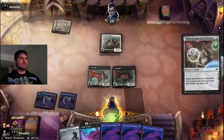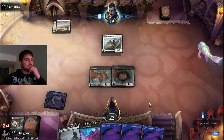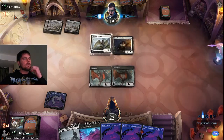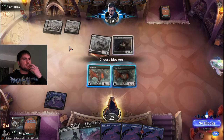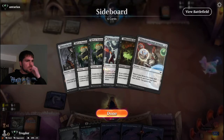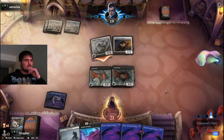We went through a solid land patch, but we drew through it fast with Village Rights and fished up another land while gaining life with Environment Sciences. We have some expensive spells so we're on our way. No attacks - we're chump blocking until we can Blood on the Snow or Invoke Despair. We're looking at a mono white Angels deck here from opponent. That would be nice to get rid of - they can play a six-mana angel next turn if we don't get rid of it, and we don't currently have any spot removal.